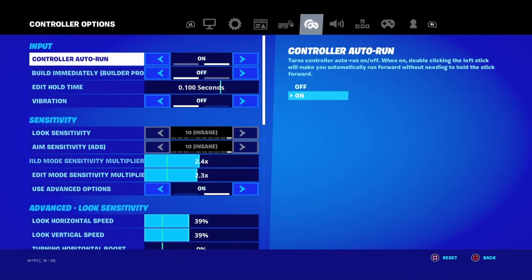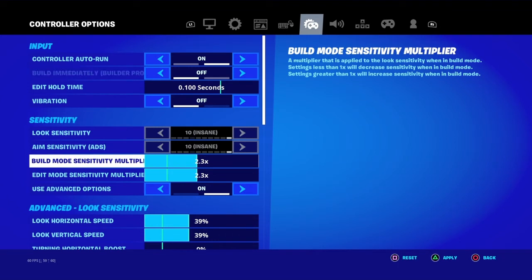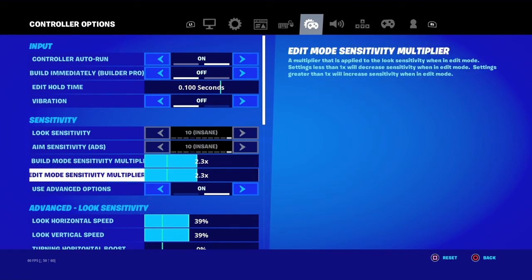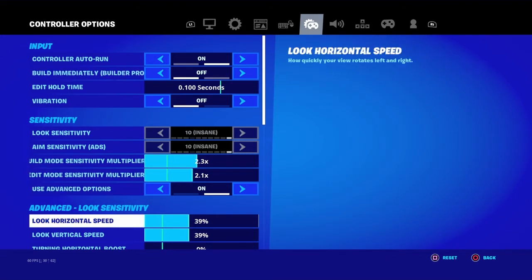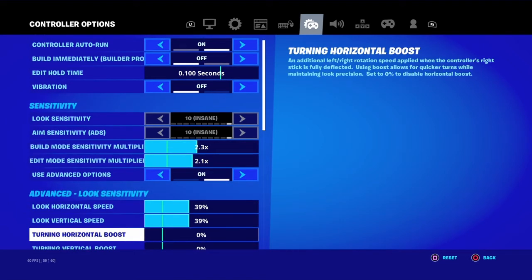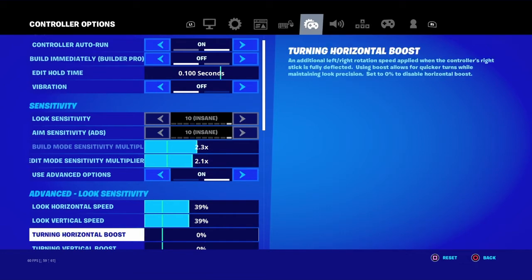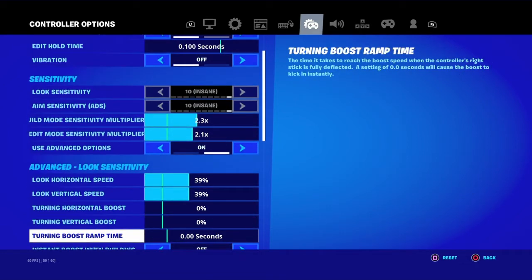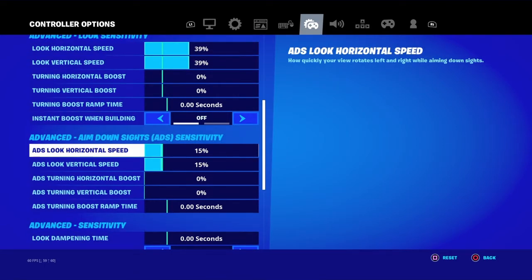Controller — this is pretty good. My sister got on it so I have build mode sensitivity multiplier 2.3, edit mode sensitivity multiplier 2.1. Horizontal speed I'm at 39%, and both of them horizontal speed 39%.